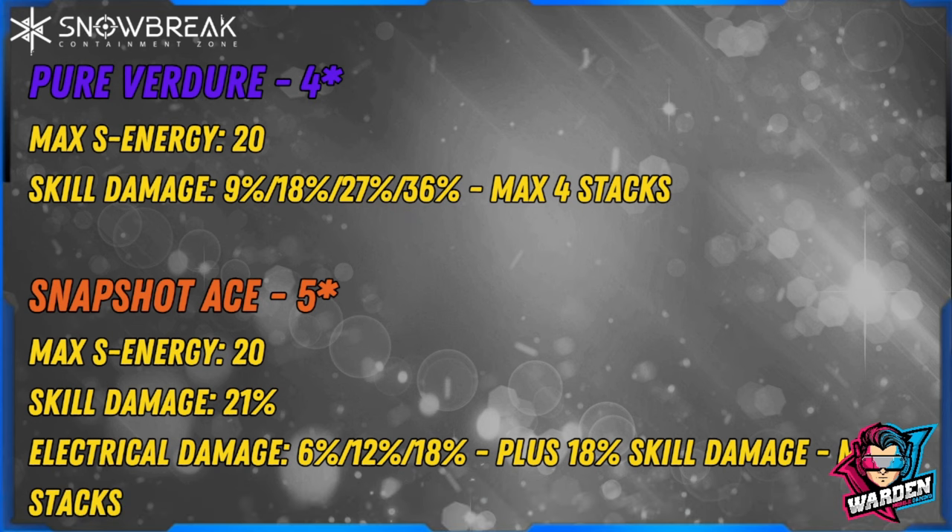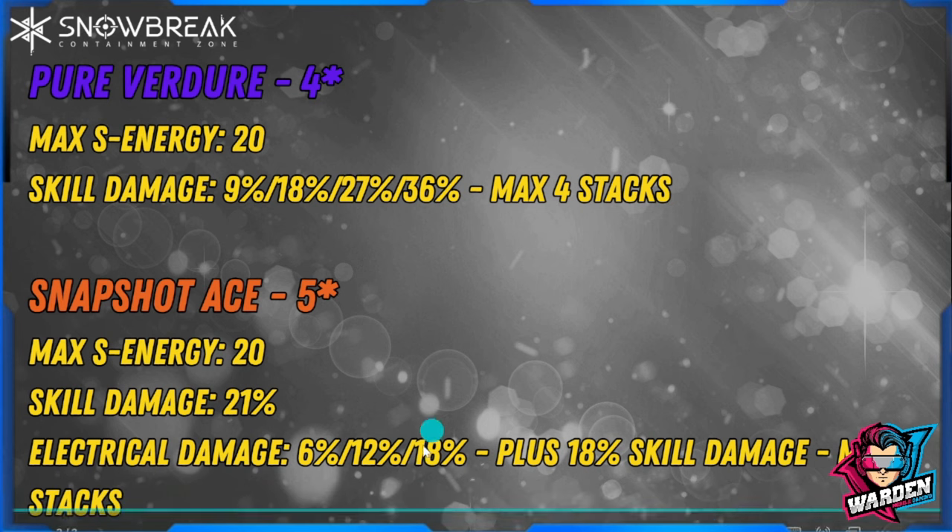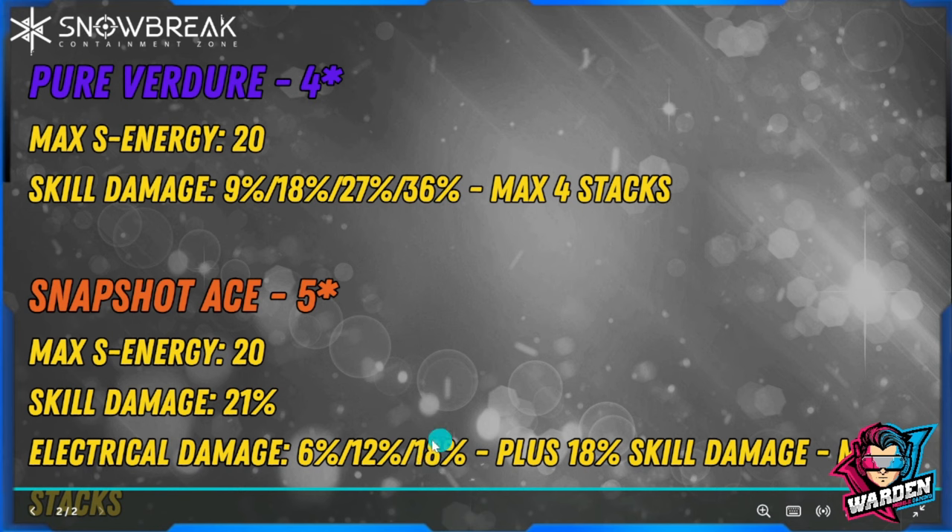What Snapshot Ace has that Pure Venger doesn't is electrical damage. This triggers with three stacks — so you use skill damage to trigger them — giving 6, 12, and 18 percent electrical damage scaling. Importantly, at the third stack there's also a bonus plus 18 percent skill damage in addition to the electrical damage. So this gun has significantly more damage bonuses overall.